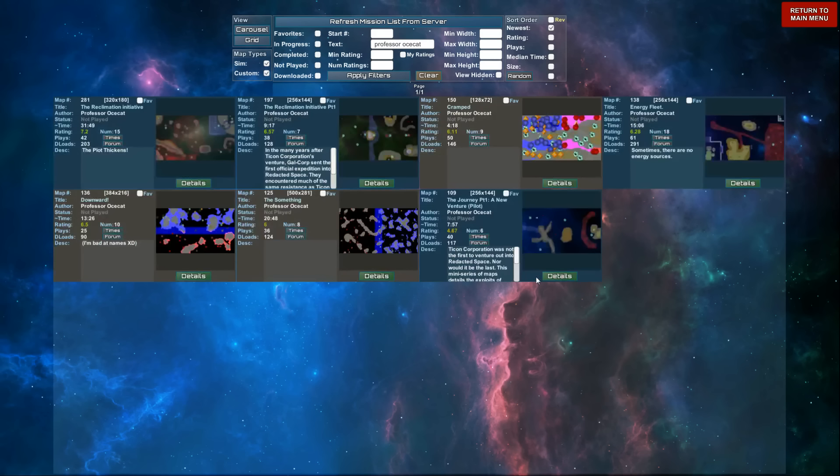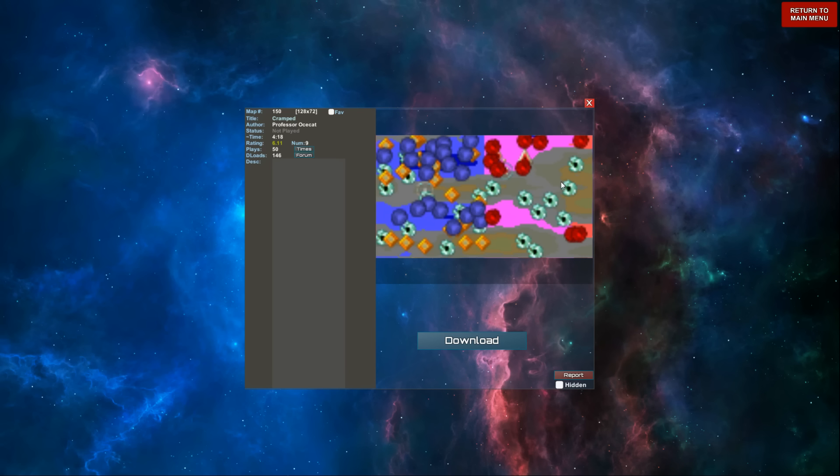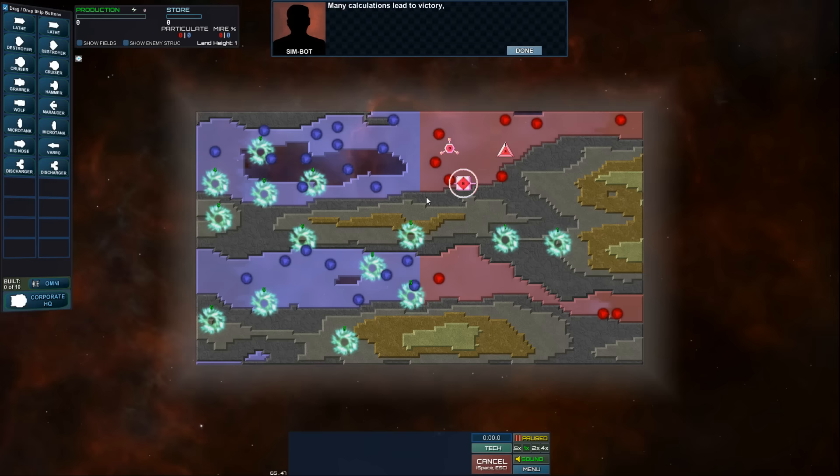We've got several here - we've got the pilot episode, a couple of story episodes I think that connect with this. I thought we'd try maybe a couple of maps he's made. We've got this energy fleet map, and I kind of want to try this cramped one - looks like a short one. We might do this one and another one. Let's download it, play it, let's check it out, see what we got.